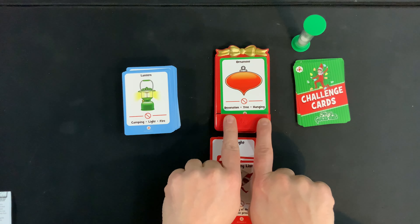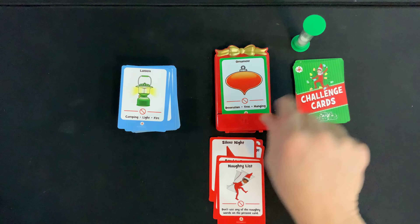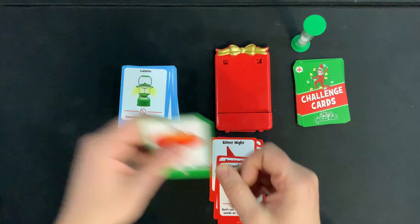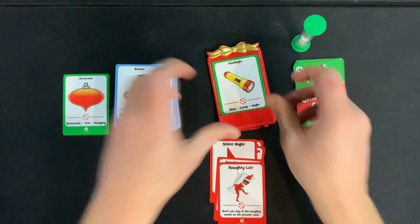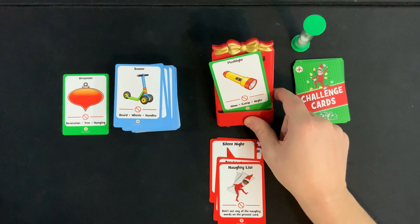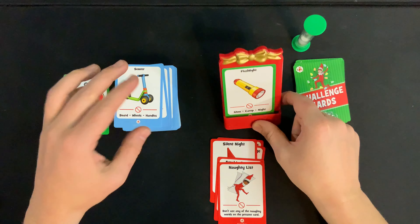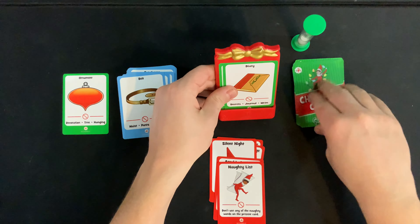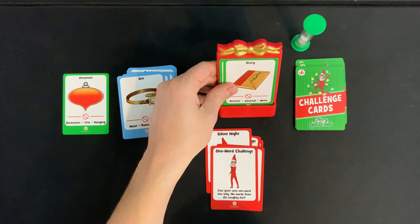If the guesser is stuck and can't guess the gift, you have one skip you can use every single turn. If either player wants to use that skip, put the card face up in the discard pile and go to the next card. If the guesser correctly guesses the gift and the timer hasn't run out, the clue giver draws another present card and another challenge card and tries to earn more points. To clarify, if you skip a word, you still have the same challenge — you don't get to draw a new challenge.